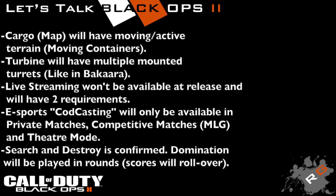First up, the map Cargo will have moving containers — moving terrain — which is pretty cool. We first saw this in the original Black Ops with the rocket on Launch and the train on WMD. Turbine will also have multiple turrets, like in Bacara.